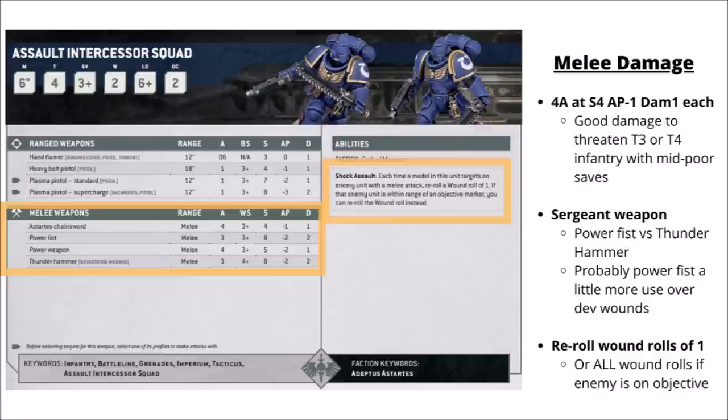Melee is their main deal. Each Assault Intercessor in combat gets four attacks at Strength 4, AP-1, Damage 1, and their Shock Assault special rule allows some wound re-rolls. They always get to re-roll a wound roll of 1, hitting a little bit harder than you might expect. But if they make any melee attacks against an enemy unit on an objective, they get to fully re-roll the wound rolls, which is handy for allowing those Strength 4 attacks to punch up a bit against things they might wound on a 5+. In general, their damage profile is going to be a lot better against Toughness 3 and 4 with mid to poor saves.